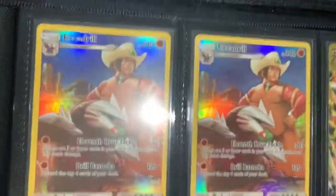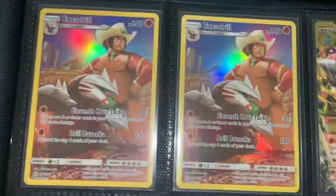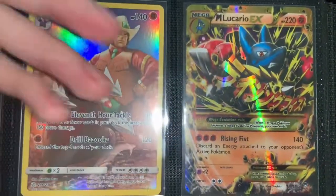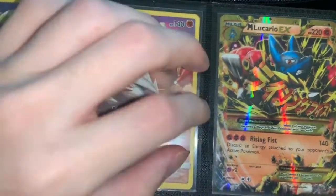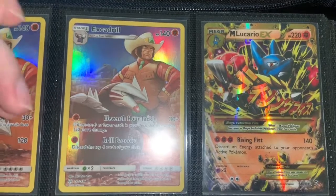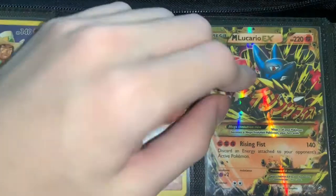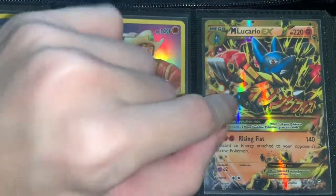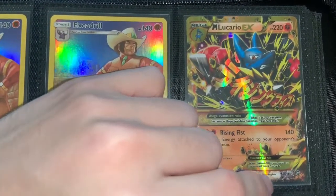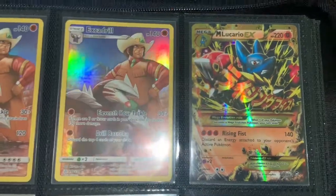I have two of the same Excadrill Secret Rares — really love that design. And then I did not know how awesome this card was when I first got it because I didn't understand Secret Rares. I used to think: oh, it has a large amount of HP, it's probably good. But yeah — Mega Lucario EX is a Secret Rare with Rising Fist in Japanese going across. Super sick.